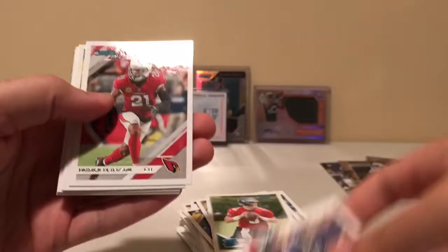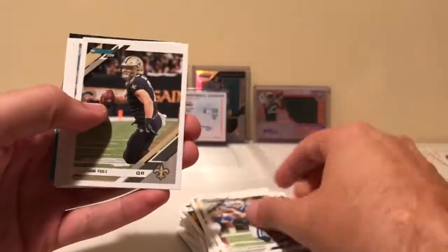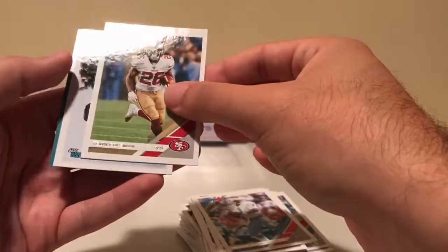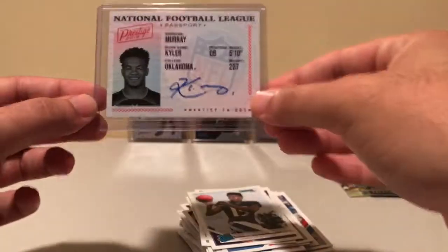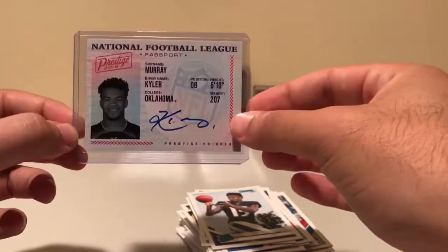Lawrence Taylor, Patrick Peterson, Diggs, Peyton Manning, Taysom Hill, Warren Moon, Tevin Coleman, and Hollywood Brown Rated Rookie. Alright — so clearly the piece de resistance in that pack, or that break right there, was the on-card Kyler Murray Passport.